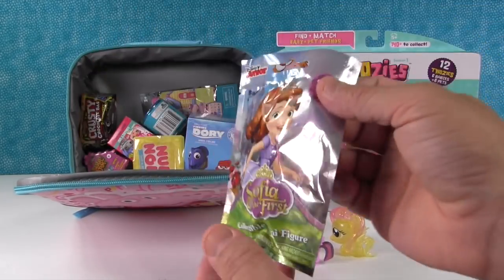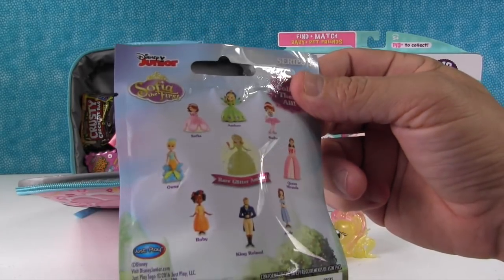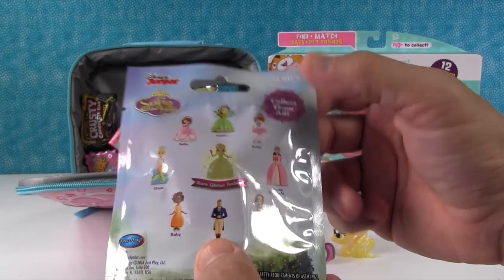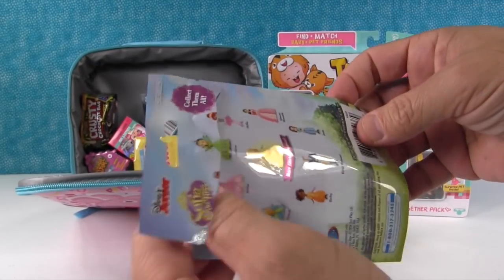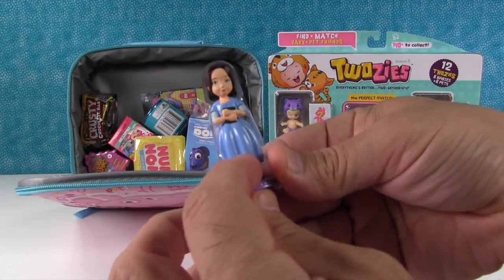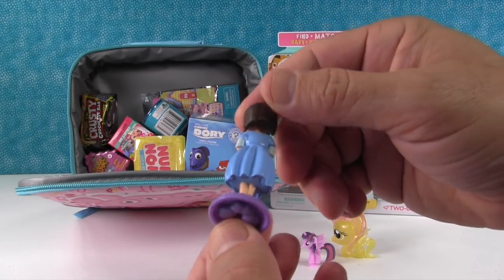I'm going to open up Sophia the First. This is a Series 2 figure. Here are the people we can get. I would like to get King Roland or that Sophia right there. Oh, we got Jade. So there's Jade — it's the first time we got her. Awesome.